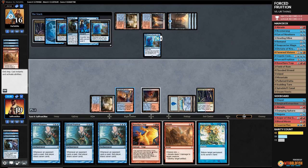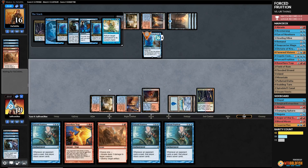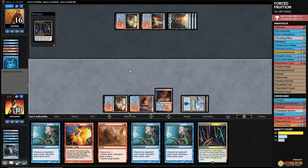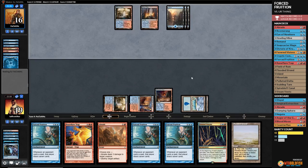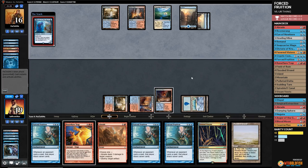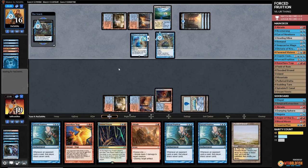Flooded Strand for our Abrade. There's a Thing in the Ice. Vendilion Clique — interesting. Please take a Forced Fruition from our hand. I feel like if we play Forced Fruition we probably die; our opponent just draws all their Lightning Bolts.